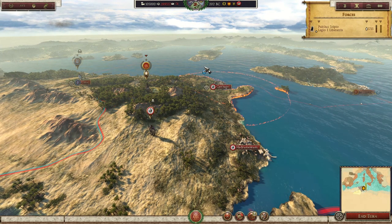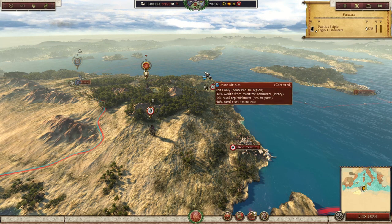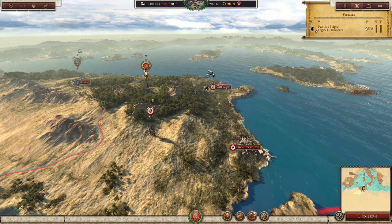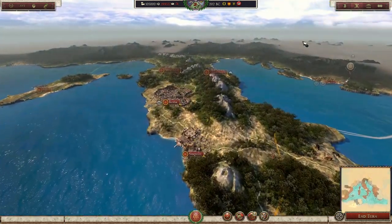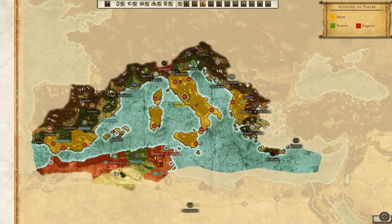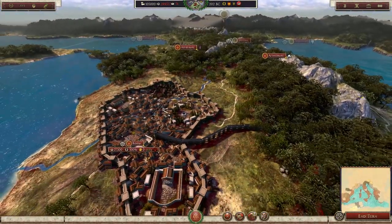We're going to run through the first turn, going through all the new mechanics and stuff — ideal things we would do in the beginning of the campaign — and then fight this big battle. Make sure to stick around for that. As Rome, you start off with a nice amount of territory, obviously taking provinces in the past Punic Wars and having a nice amount of land to really push out and attack the enemy from.